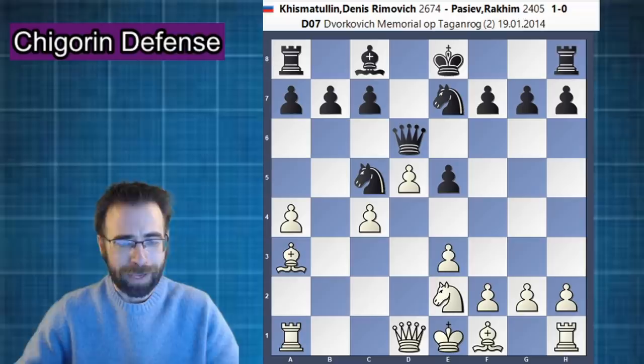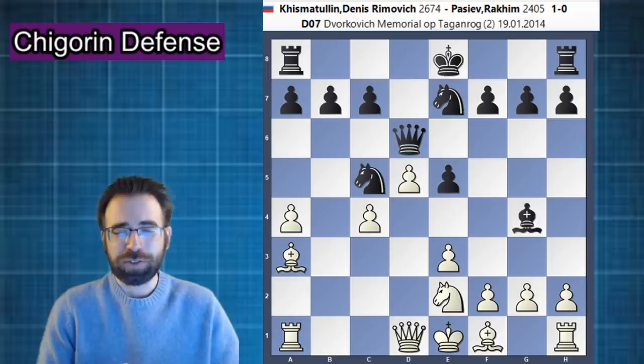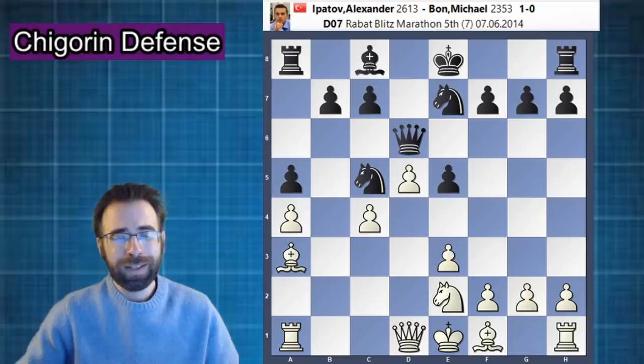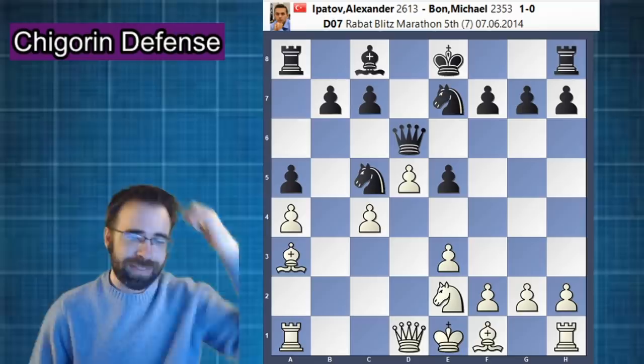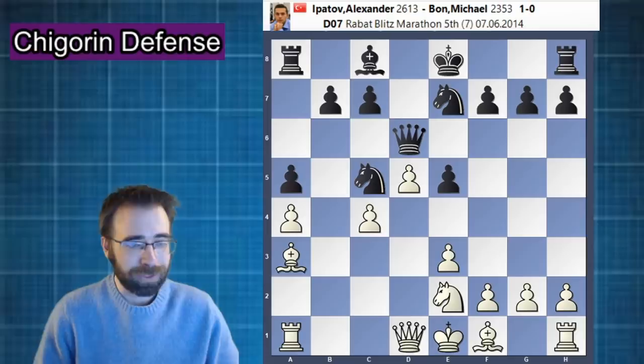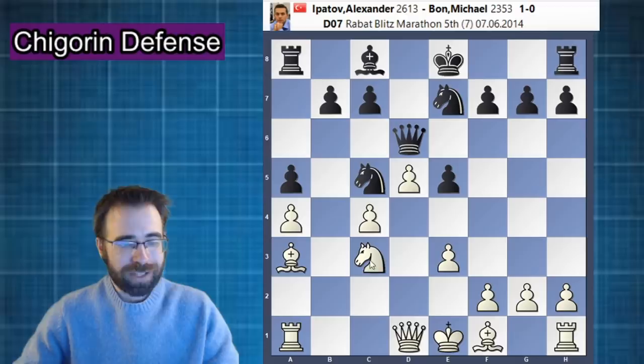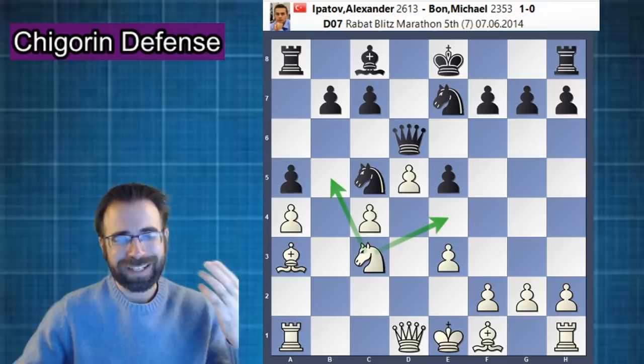In our main game, bishop to g4 was played, but it's not the only move that's ever been tried. I want to take a very quick pause here and look at a blitz game between Alexander Ipotov and Michael Bond where pawn to a5 was played. Black just absolutely crumbled right out of the opening. a5 does seem like a very normal, natural move, but it just loses on the spot. White can now play knight to c3, which just creates too much of a headache for black — the knight simply threatens to hop both to e4 and to b5, creating all sorts of threats that are not easy for black to deal with.